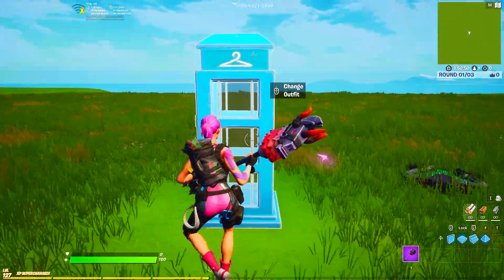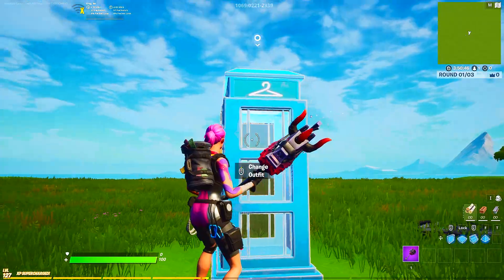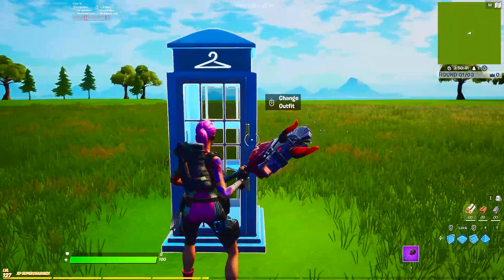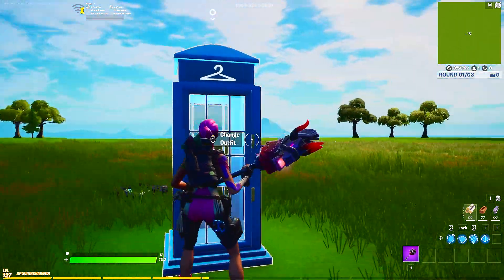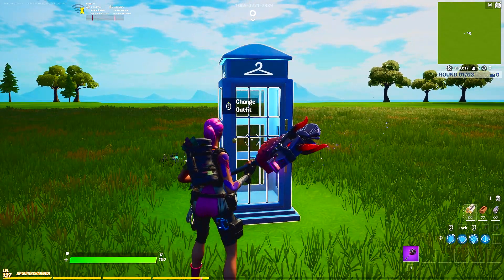There have been some reports of a glitch where some people have been getting stuck inside. It's also not showing the full animation of them exiting the Phone Booth right now. I wanted to show you a cool mechanic you could use with this to avoid getting stuck, and also how you could secretly add one of these devices and change your skins without people knowing.